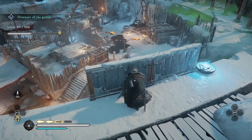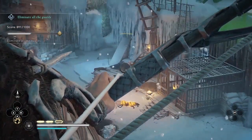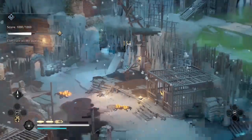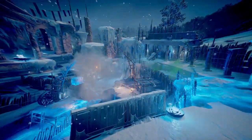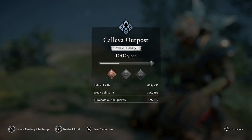I managed to get all nine of my weak point hits and indirect kills, so I can kill this final guard any way I want. I'm going to go for the headshot. And that completes the trial with a gold medal. Thanks for watching, this is Amber. Subscribe to my channel for more guides and gameplay for Assassin's Creed Valhalla.